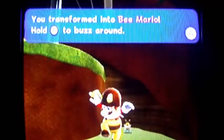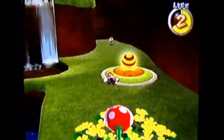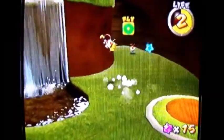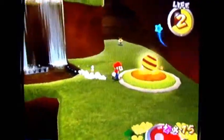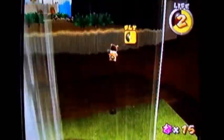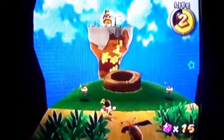I just landed right on top of it — I wanted to give you a close-up of that mushroom. This is a bee mushroom, also called a honey mushroom. When you touch water you turn back to normal Mario, so don't touch water in bee Mario form. Whenever you take a hit you also go back to normal Mario — pretty much anything out of the norm will revert you.